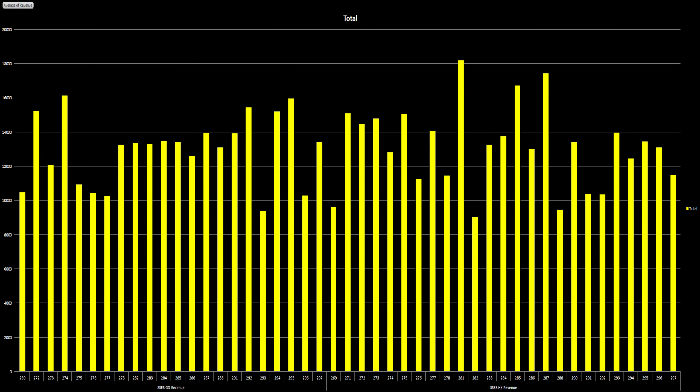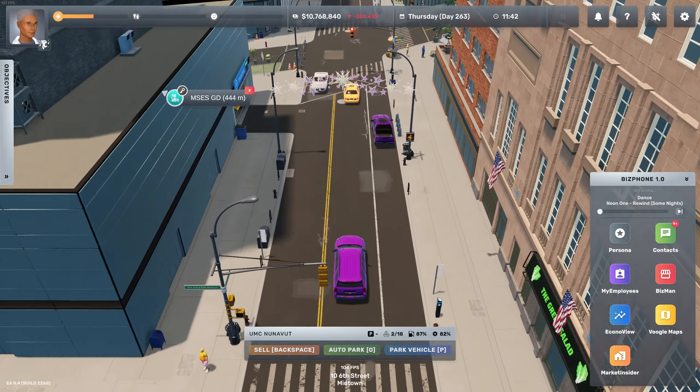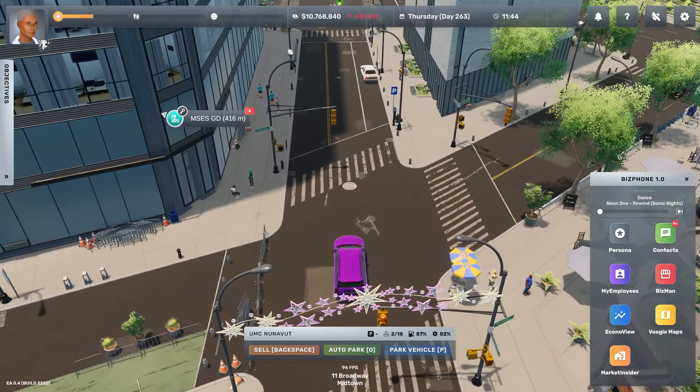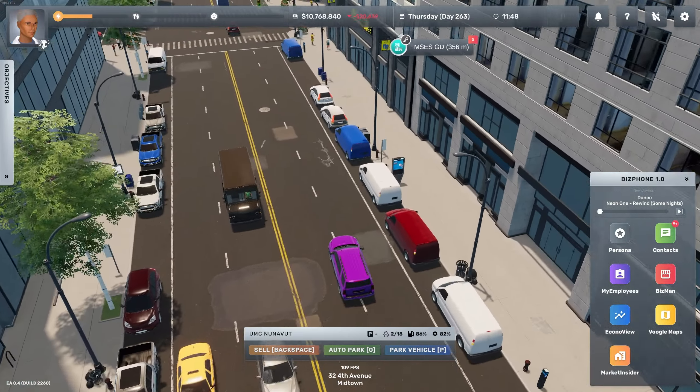Lastly, the two small stores perform similarly, with Hell's Kitchen taking the lead at 13k average and 18k peak, followed closely by Garmin District at 12.9k average and 16k peak. Here the performance difference compared to clothing stores skyrockets again, reaching 200%, which makes the electronics store a more viable option for a small build in case you're interested in that.